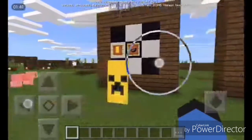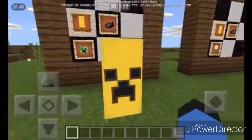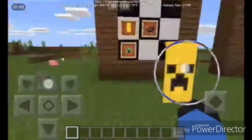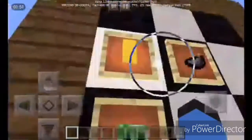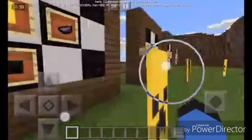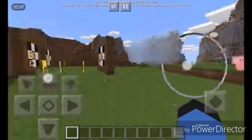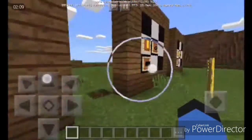Next is the creeper banner — my favorite. You can scare a few friends with this one, or add sound effects and commands. Same as the others: any kind of banner, any type of color, but you need a creeper head. It uses the same technique as the wither skull.